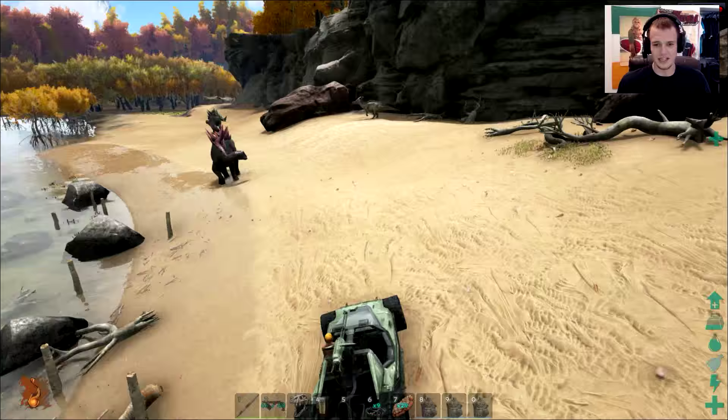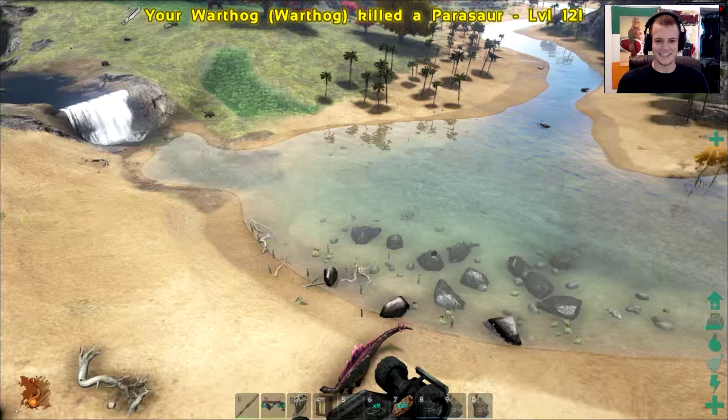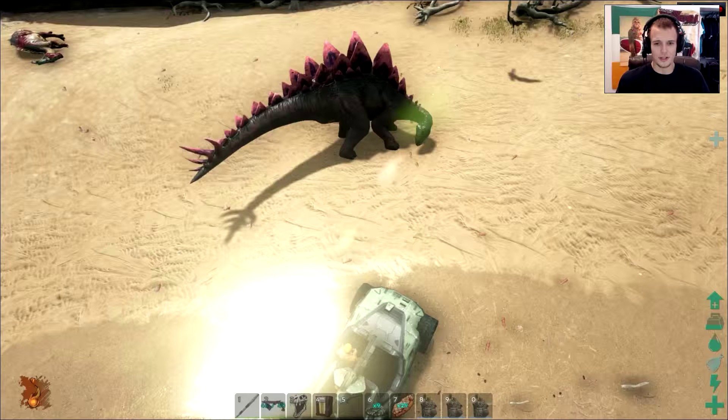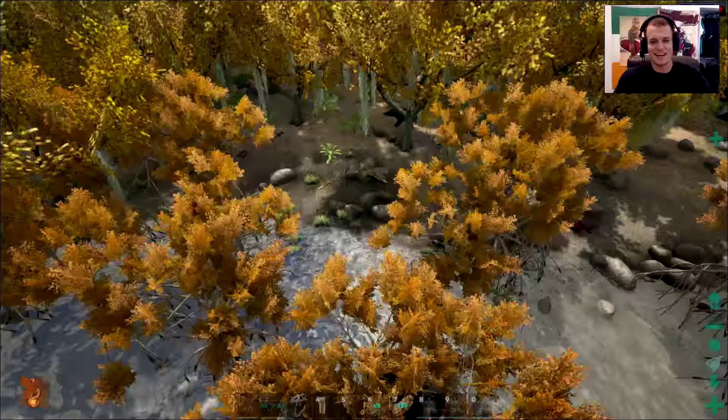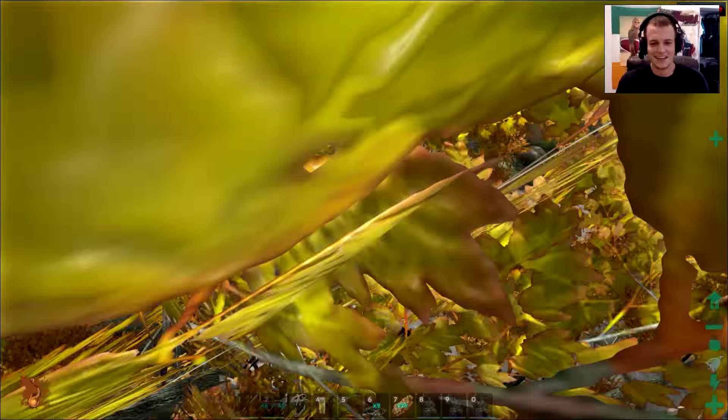Is this one capable of killing big dinos? It is! But we go flying as well. Are we gonna land on the stego? Holy shit — thought we had the craziest double kill ever. So you've got to watch out for that: you run into a dino and both of your asses fly across the world. It's just like in Halo — well, not really. But it is still brand new.